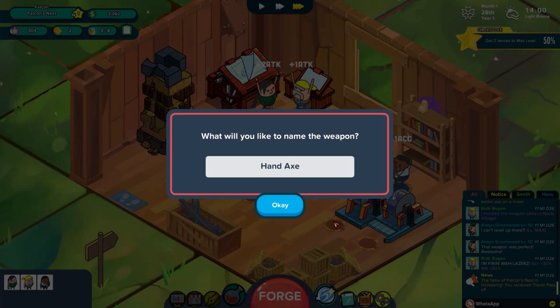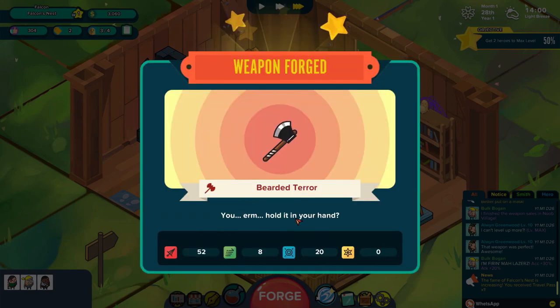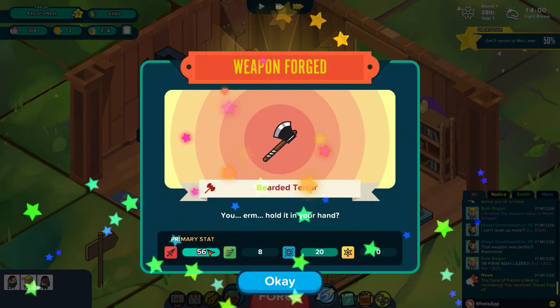You guys are sped up. So, naming my second axe — the first one was the Gimli axe. This time around it's going to be the Bearded Terror. I wasn't sure it would fit but it does. Bearded Terror — amazing axe name for sure. A lot of attack power, some accuracy in there as well, and a little bit of speed too. We want to sell this off obviously. Who's going to sell this weapon is the real question. Bogue Bogan, are you almost at level 3? You're almost at level 3. I guess we'll give Bogue Bogan a shot at this one.